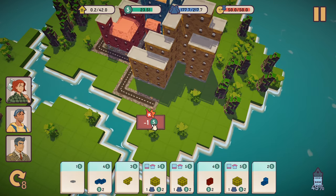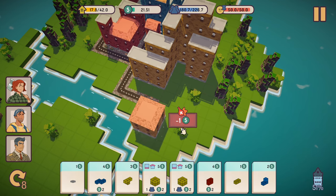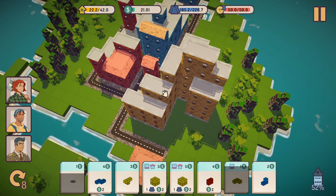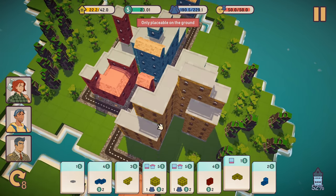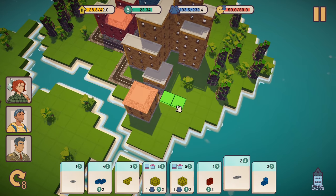The developer seems to be pretty active with providing updates to the demo, since there were two updates in the last three days that I've had it — one of which added a new challenge stage that I haven't beaten yet. One handy little tip that the demo doesn't explain is that you can build roads on water, either over a river or on the shore. I think that's actually the secret to beating that challenge level, now that I think about it.